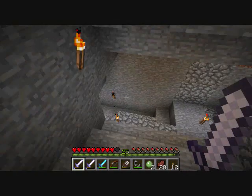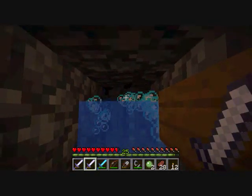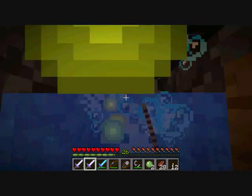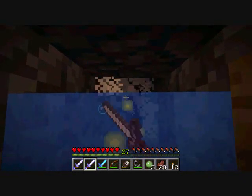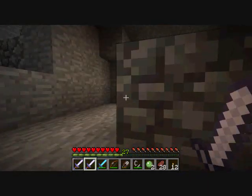But with the skeletons, it's not so much of a problem, because they all get put right here. So I get the experience orbs as they drop them, including the items too. The skeleton spawner is much nicer than the spider spawner. Because like I said, they all get dropped right there.